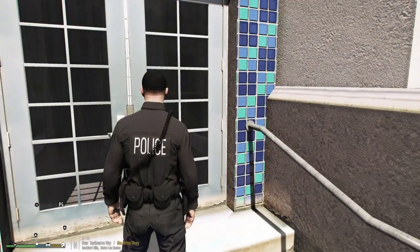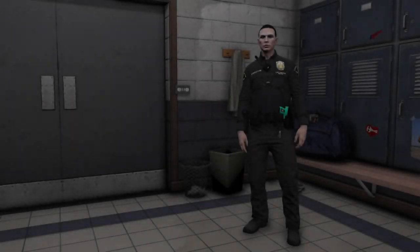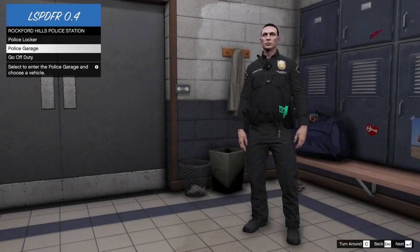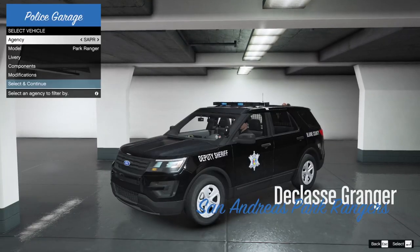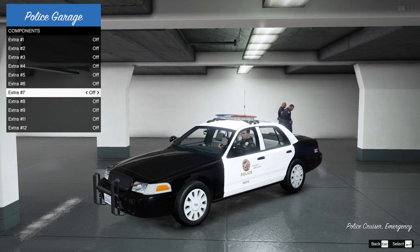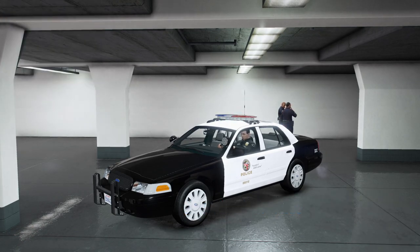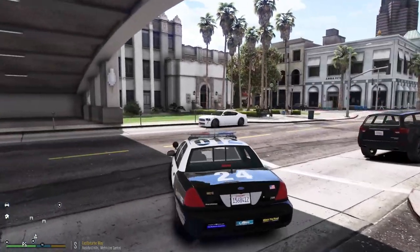Once you're at the police station, hit E to enter and make sure you Go On Duty. Going on duty loads all your plugins including Stop the Ped, Ultimate Backup, and Computer Light. Then head to the police garage, grab any police car, adjust your components as needed, and select Continue.